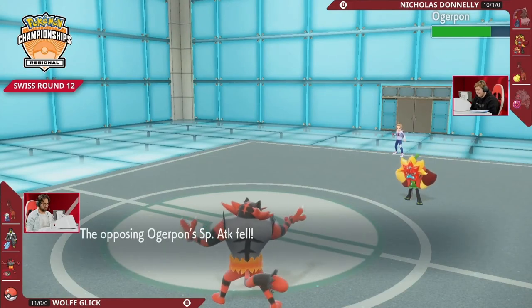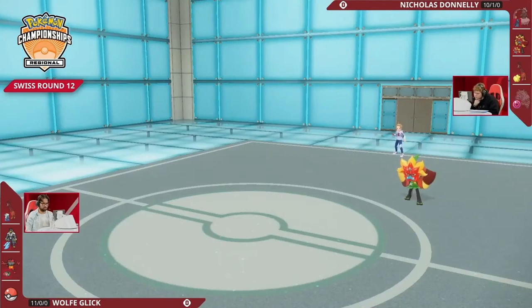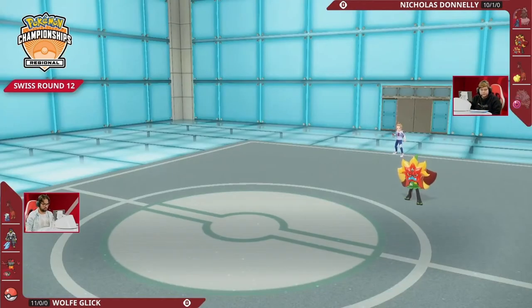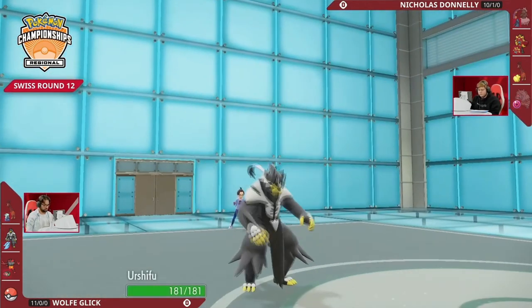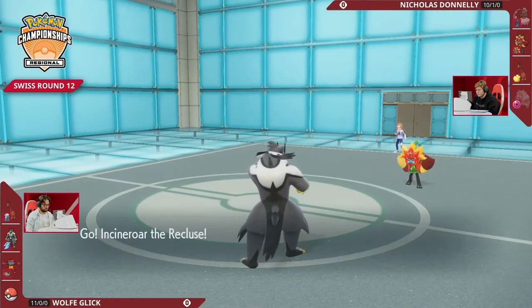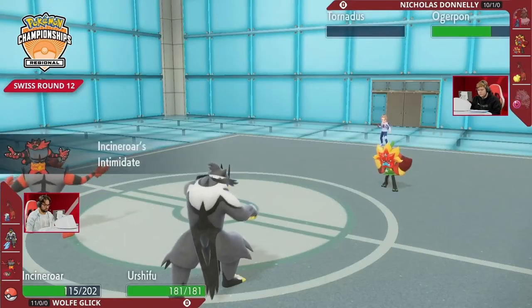From Nicholas's end he was really scared because you have to cover for Choice Scarf Urshifu — it puts in so much work. Trying to get that KO immediately, but Wolf doesn't give it to him and sets up trick room. That turn one play alone puts him in such a good spot. Now you get a chance to just bring the Incineroar back out — the Intimidate drop plus Fake Out to just finish the game.